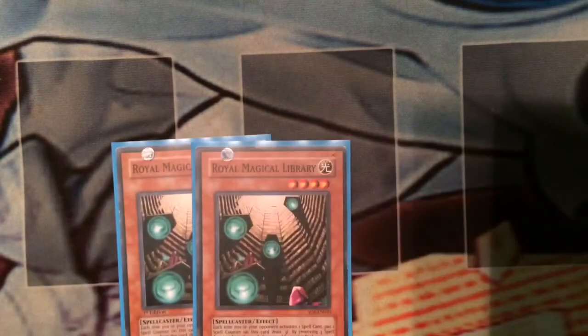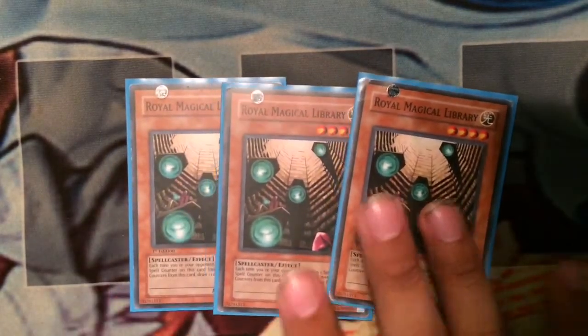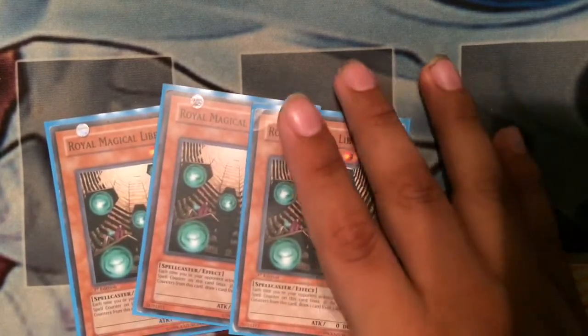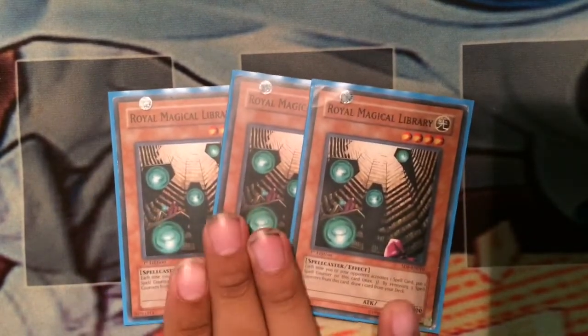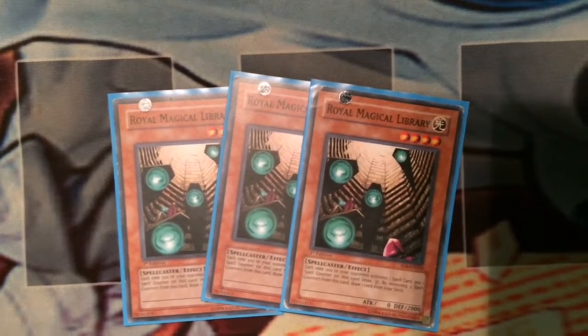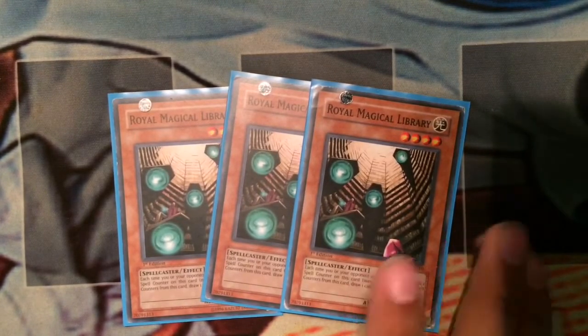One True Royal Magical Library - this card is busted, but many times once your opponent knows you're playing Ignites they're going to save all their effect negations for this card, because they can't really use them on the rest of the cards. So this is one of the main ones they'll save for. If it does get negated or something, just use it as Xyz material - don't leave it dead on the field because it's just going to be vulnerable.